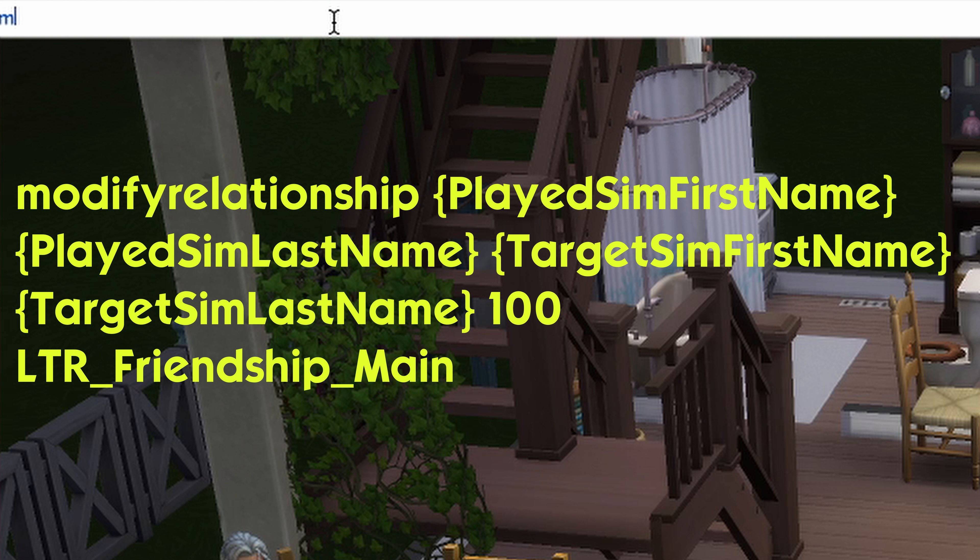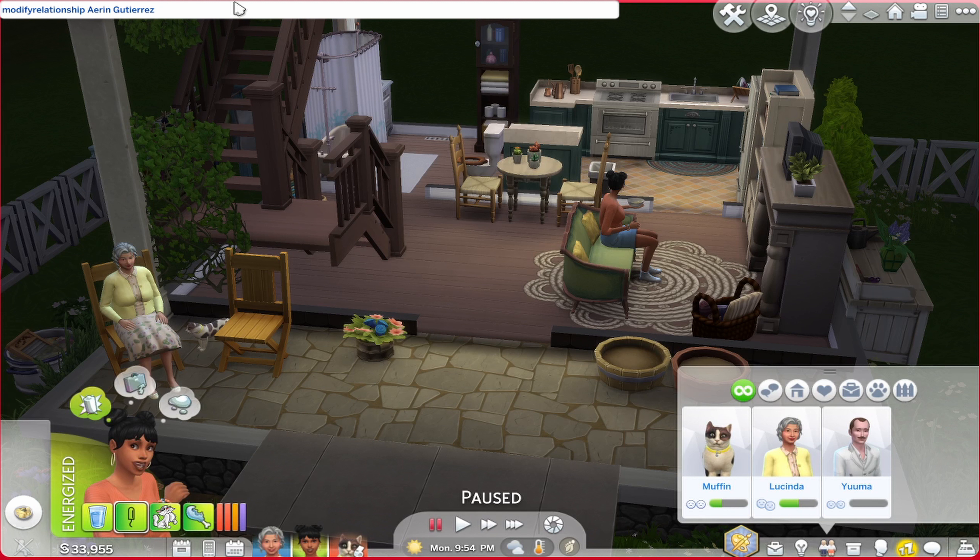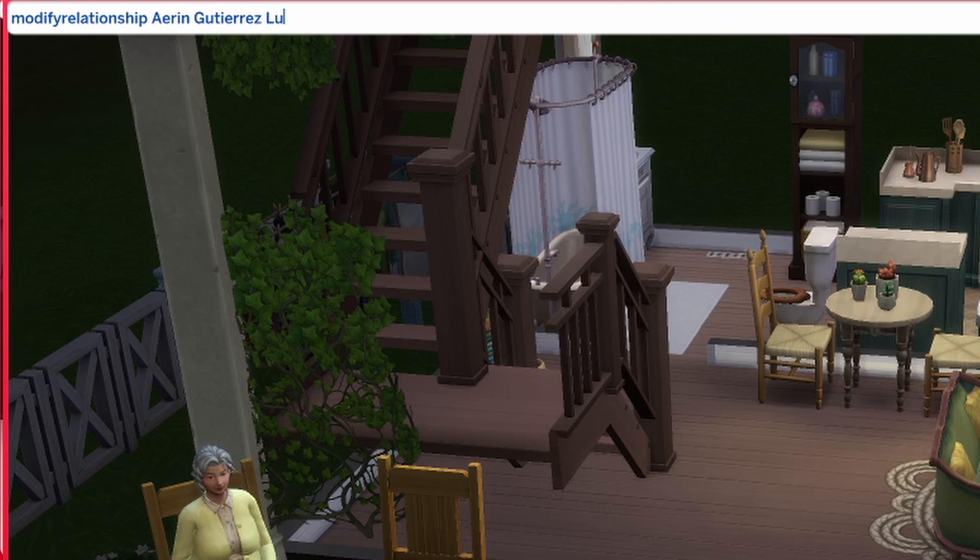You can also modify relationships in The Sims. If we want to make Erin and her grandma Lucinda best friends, the cheat is: modify_relationship, followed by the played sim's first and last name, then the target sim's first and last name.